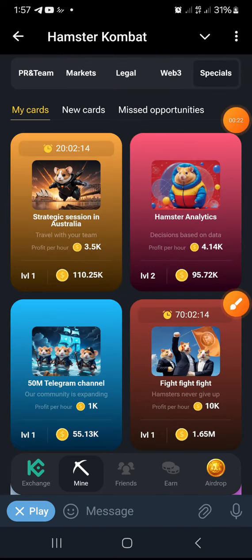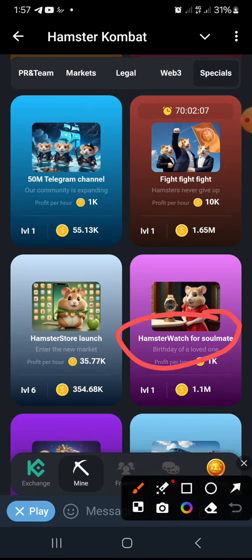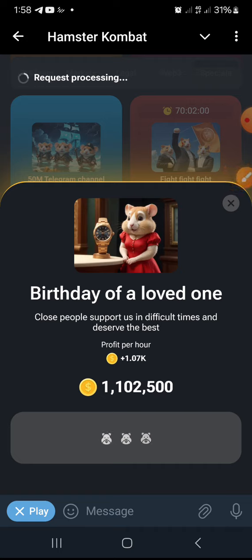The first card is going to be Hamster Watch for Soulmates — Hamster Watch for Soulmates. Click it and go ahead. That is the first card.